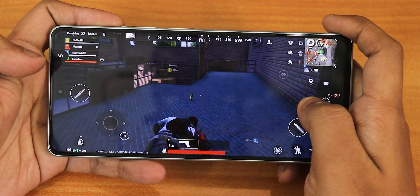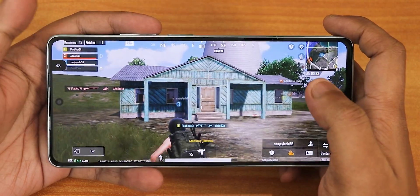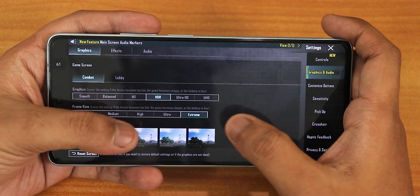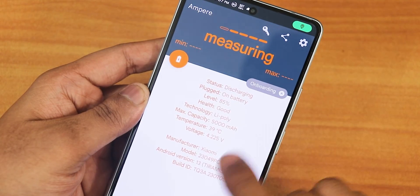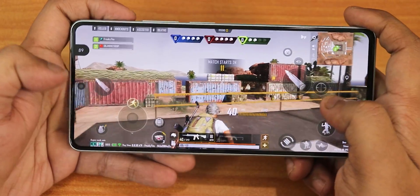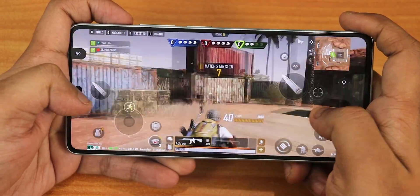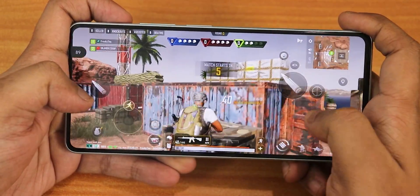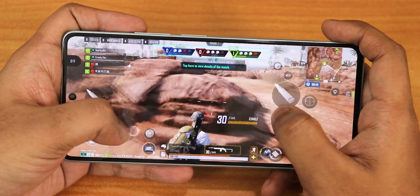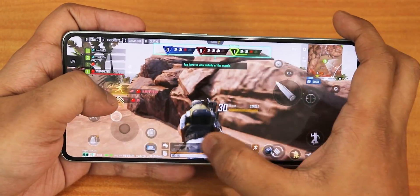BGMI held at about 60 FPS throughout — there is no 120 FPS option with HDR at extreme settings, only 60 FPS. After BGMI the temperature is still 39 degrees. Moving on to New State, 90 FPS is actually working perfectly here and it is a really fast experience, already better than BGMI. The FPS counter reads at 89 FPS.